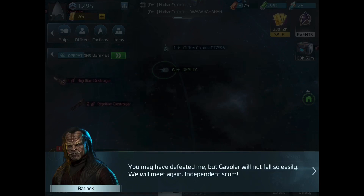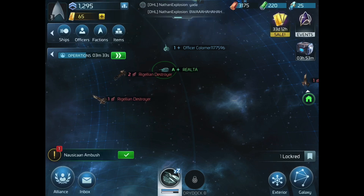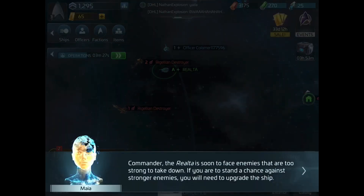The next enemy is apparently going to be harder to defeat. You just click on it and then everything is automatic — I don't fire the weapons, I don't put the shields up, this all just happens. It does look pretty cool, it's kind of fun to watch. They're calling me 'independent scum' because I'm not part of an alliance. I did join an alliance when I set this up a couple of days ago, but I guess I got kicked because I didn't do anything for several days.